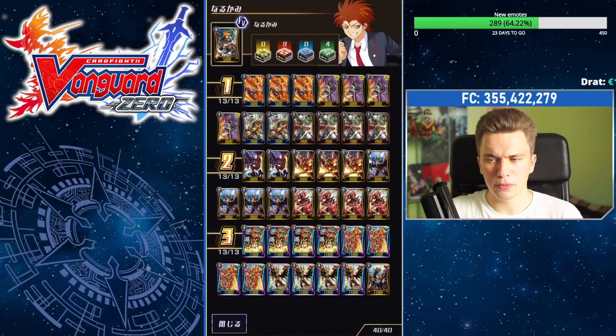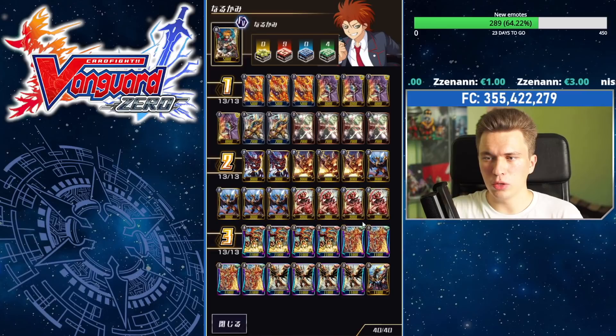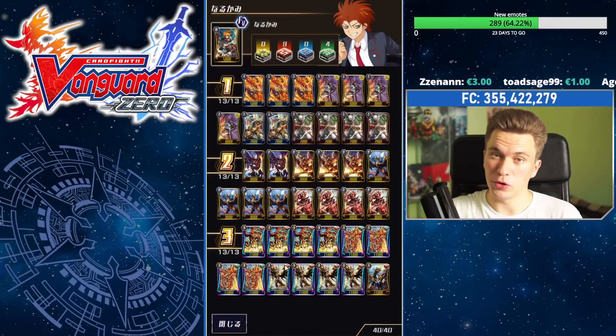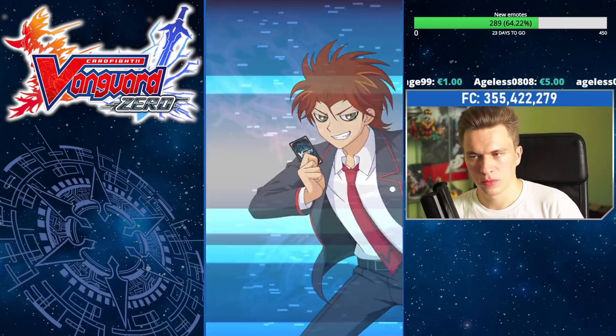Overall a very nice deck. We run nine draws, four heals — simply because you need to draw into your cards to use Descendant. Sometimes you run low on cards in hand because you're doing a lot of taking stuff out of their field, but your only real plus is the Rising Phoenix. Everything else is just a minus for your opponent, so you gotta be careful. We run nine draws for that specific reason. Now that we've looked at the deck, let's take a look at how it works in the game.